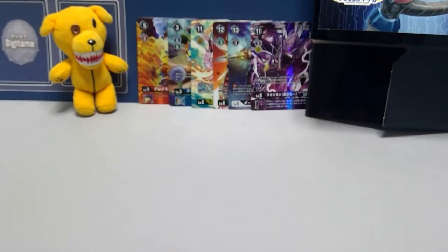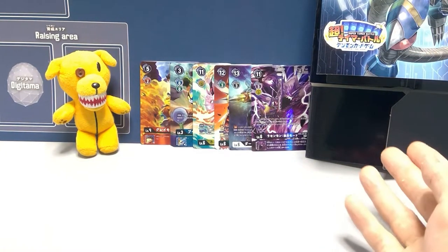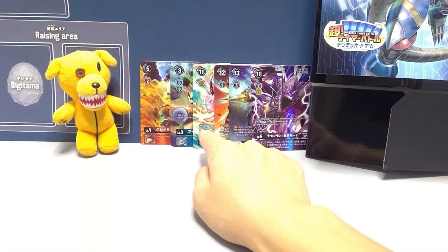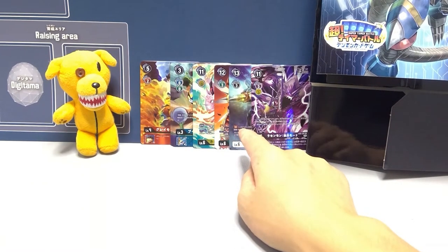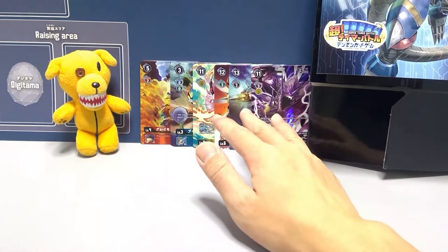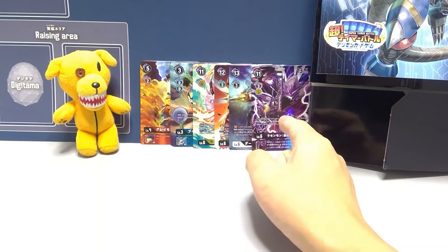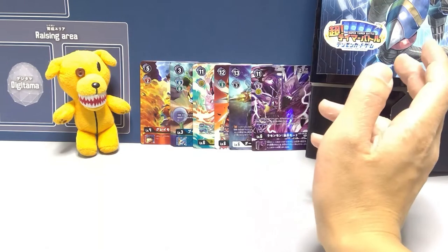That's what you get in this 3,500 yen half box set: four Security Attack +1 Greymons, four dual-colored searching Vmons, four recover-two Holy Drumons, four Banjo Stingmons, four DarkDramons with Rush, and four Rasenmon Gecko Modes. In other words, four times six equals 24 cards and the box for only 3,500 yen. Even at 200 yen a pop you're already making a profit.